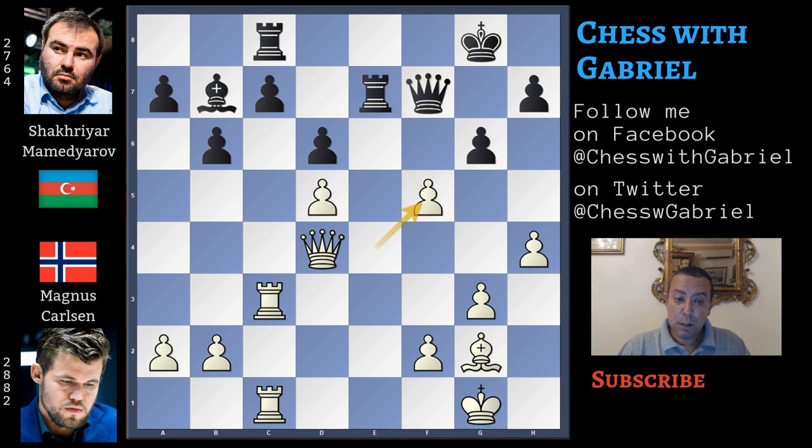So after e captures, g captures on f5 is the only move to play, and of course the game must still be won, but white is much better because of the pawn structure, because of the king's safety, and also because c7 will remain a dangerous target.